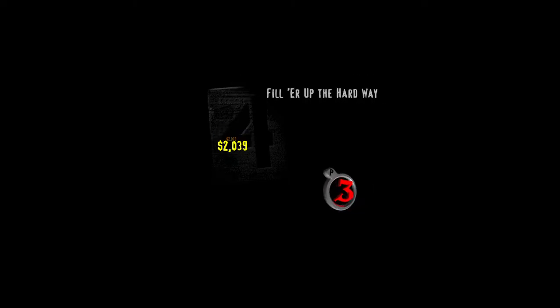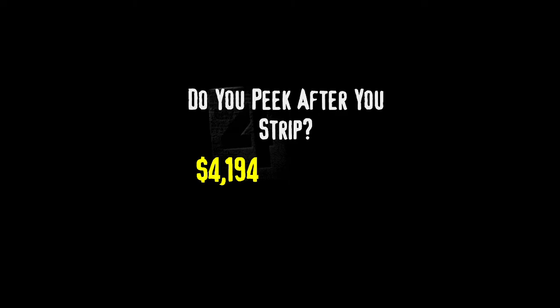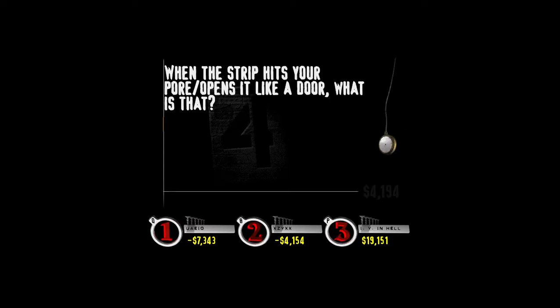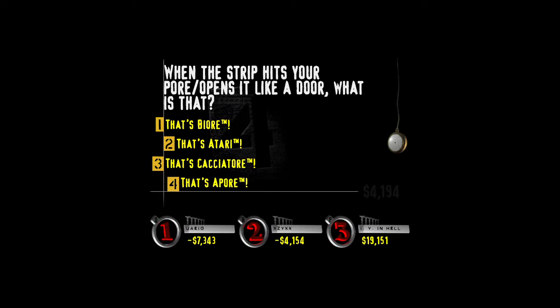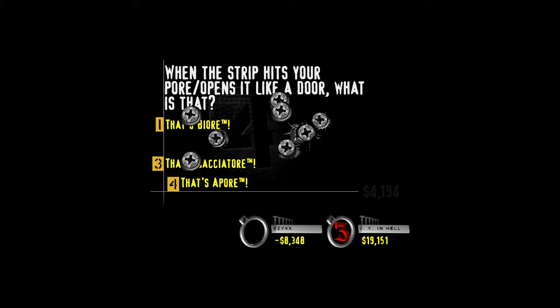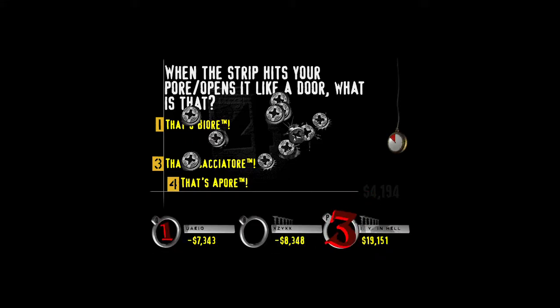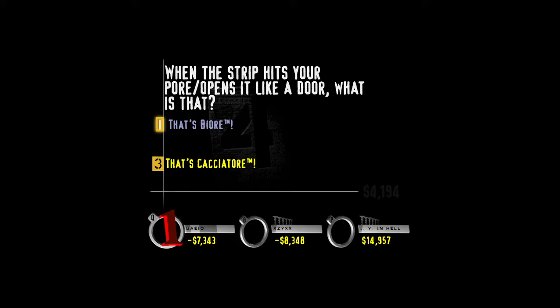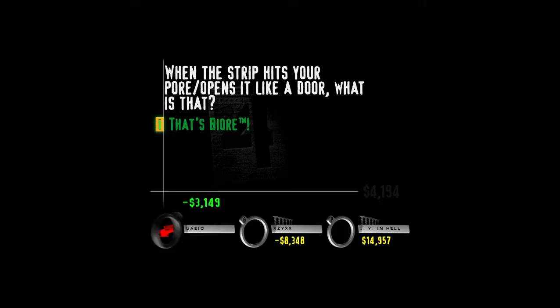Buzz in, player three, and let's see how much cash is riding on this one. Your category is: Do you peak after you strip? You know that song Dean Martin's known for singing called That's Amore? Check out these alternate lyrics: 'When the strip hits your pore, opens it like a door' — what is that? That's Biore, that's a tari, that's kachitore, or that's a pore? Biore makes those pore-perfect strips that pull out dirt and blackheads from your disgusting face. And what you rely on when Biore is all gone? That's called duct tape.